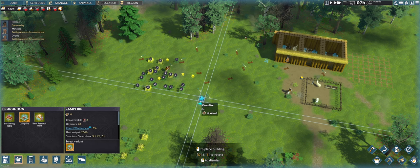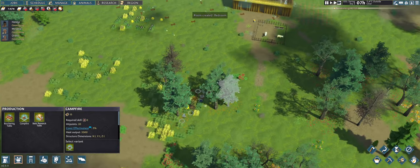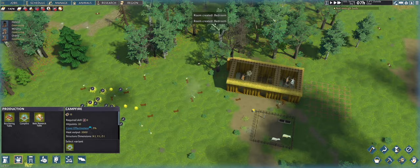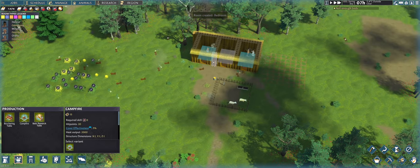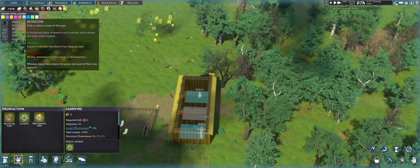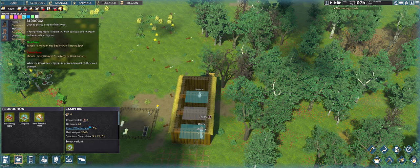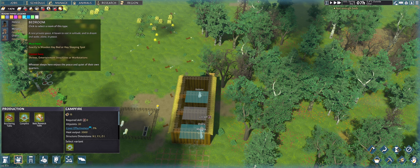The small table is actually huge — you should see the big tables! Now there's a 'room created: bedroom' notification. The system recognizes types of rooms: this one is light blue for a bedroom, the other is purple for a spare room. A bedroom must contain at least one bed and cannot have shrines, entertainment structures, or workstations. Some room types give bonuses.